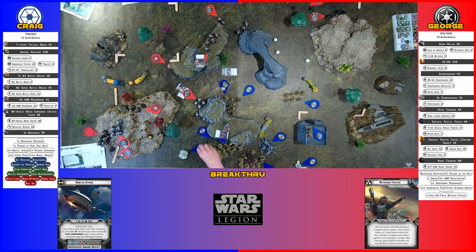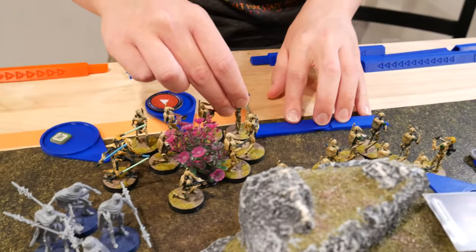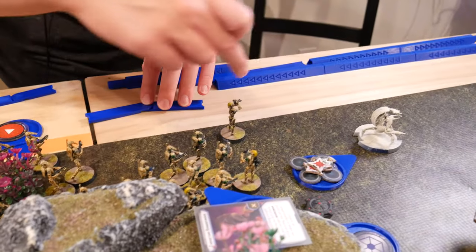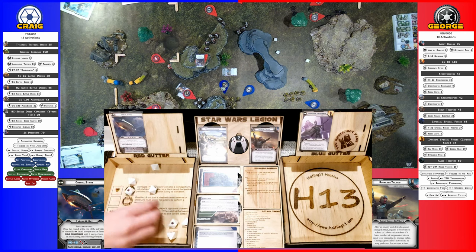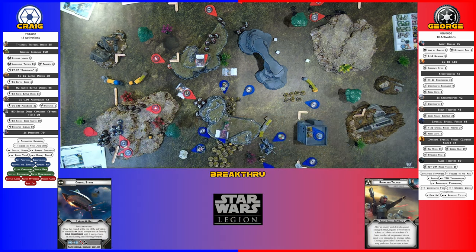Dread turn. So I'm going to go with these B1s — they're going to move up, and then they're going to shoot at the range troopers. Nothing. Not even suppression. I guess we're ignoring them for the rest of the game. They do not exist.